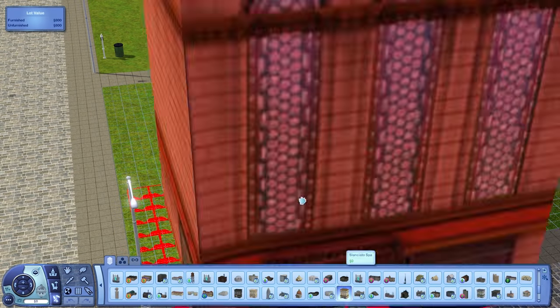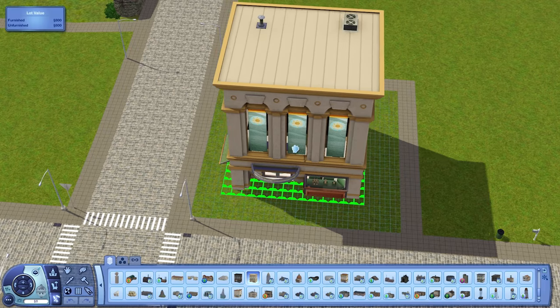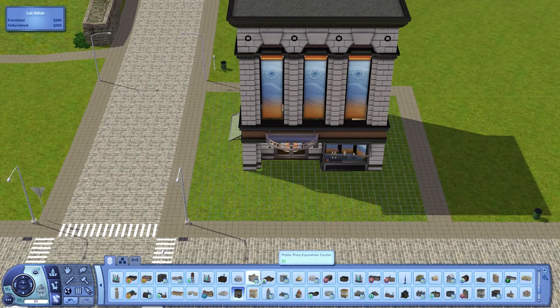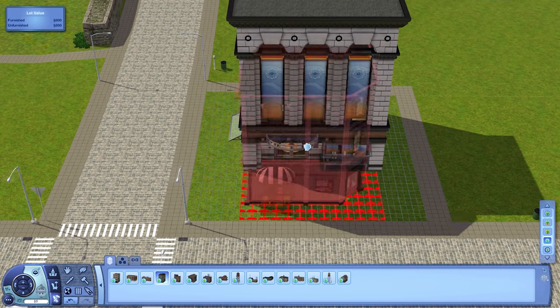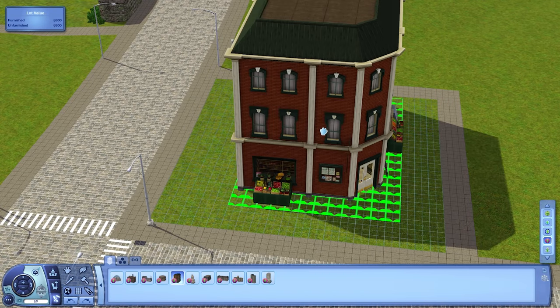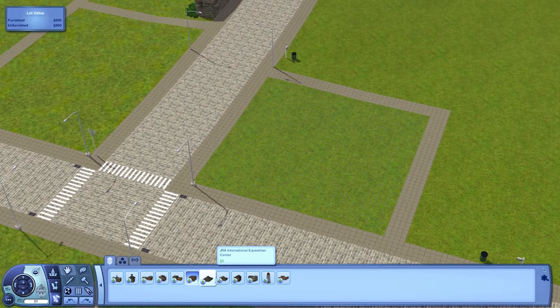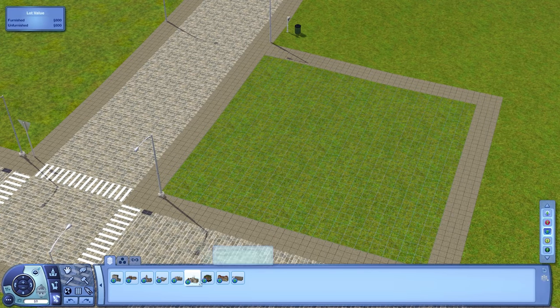Hello everyone, welcome to this Sims 3 creator world video. This is episode 13 and we're working on two lots in this video. The first one is going to be the spa, and then the second one will be the ferry terminal, which is going to be quite interesting and what most of this video will be dedicated to.